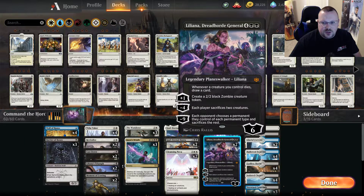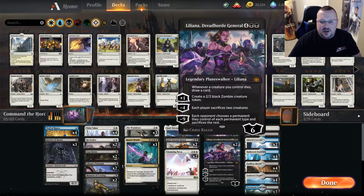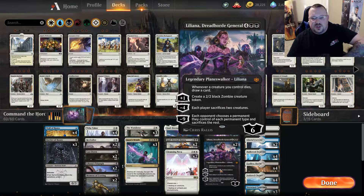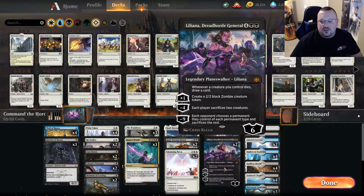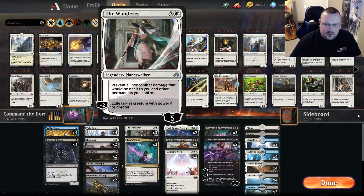With Liliana's Triumph you'll notice there are two Liliana, Dread Horde General in here. I have not been able to cast this combination together because when Liliana comes down, if it doesn't end the game in the first turn, it generally ends it in the second. People just can't deal with her right now — it seems like if you're not playing black, you don't have an answer. After that, we have The Wanderer to enable our combo.